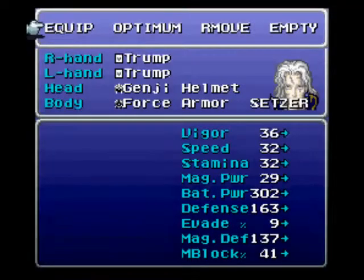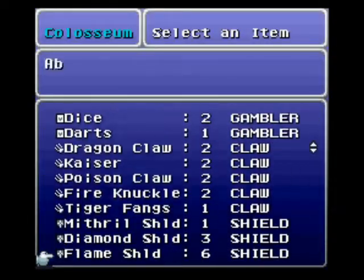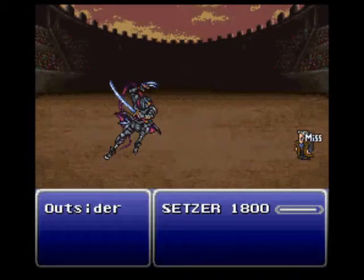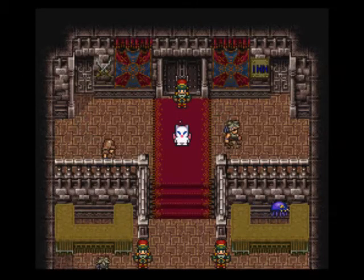Here's my equipment on Setzer: you want to have dual Trumps with a Genji Helmet and Force Armor. Let's bet a Thunder Shield here — this one could take a while because this guy can use an instant death attack like before. Also, you can bet Ninja Stars and win Tack Stars, which I believe are the strongest throwing stars in the game, but that would take way too long. Shadow's already doing 4,000 plus damage each throw, so I care less about that. Okay, we're back — I got the Genji Shield!